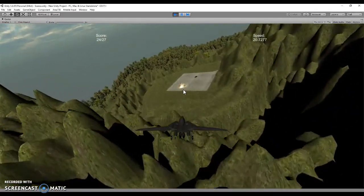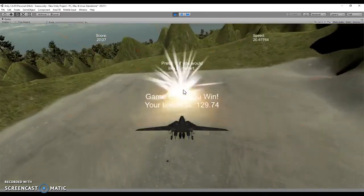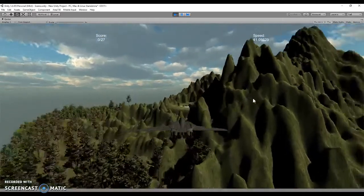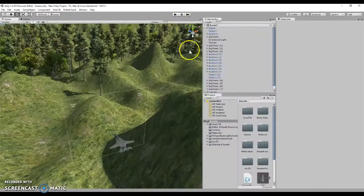The win screen will show the time it took you to finish the mission, right here. It also lets you restart the game, and you can do that to play again — again with this little bit of a dim lighting bug — or you can deselect the play button and just go back to the scene view where the game is built.